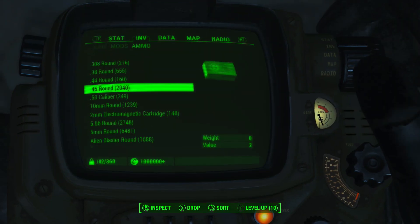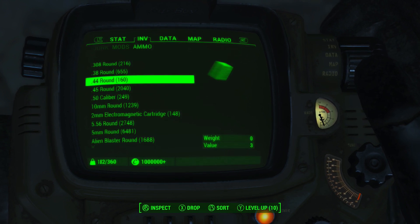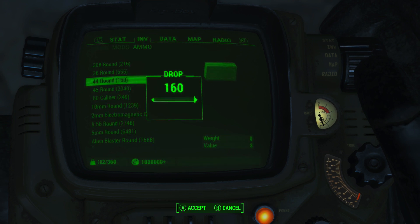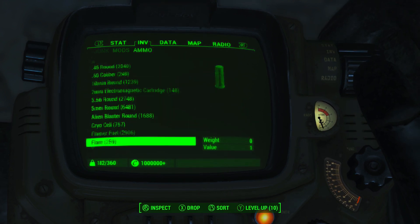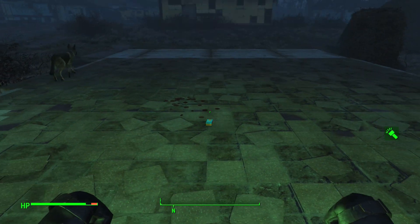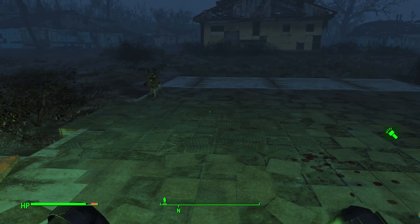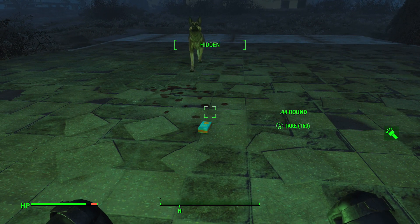Then what we're going to want to do is drop our stack of items we want to duplicate. I'm going to be using .44 rounds as it's one of the only stacks of ammo I have not duplicated before, so it makes it easy on my end. This will work with any type of ammo, anything under the ammo category including fusion cores, and anything else that is in a stack. Then we're just going to do the Dogmeat duplication glitch as normal and have him pick up the item at the same time as us.